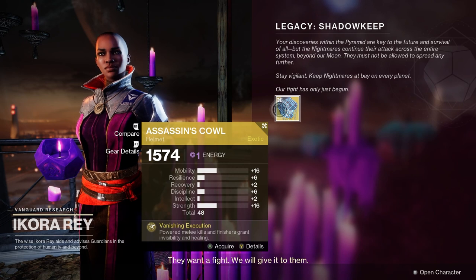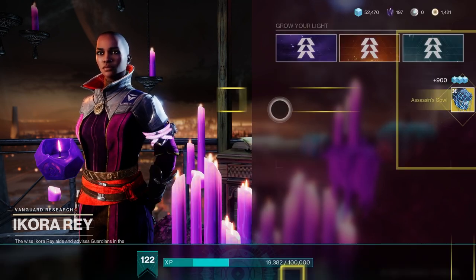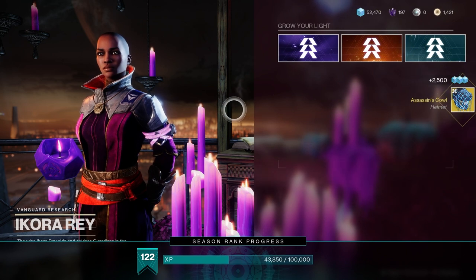Assassin's Cowl is great with most subclasses, although with Arc 3.0 it is pretty special. So without further delay, let's dive into this build.